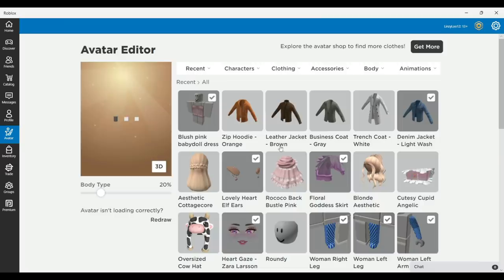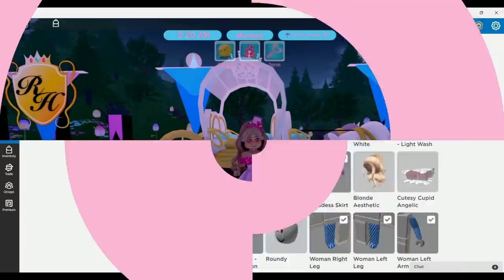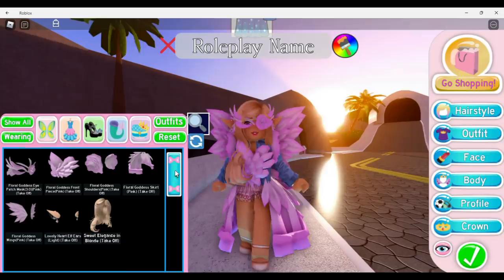In order to wear them in Royale High, go to your avatar and put them on. Let's do the denim wash, then make your way into Royale High and you should be wearing it. Go into dress up, reset your avatar, and take off all of your Roblox items. If you reset and you're still wearing items you can't click off, just change rounds and then reset a second or third time and you should be good to go.